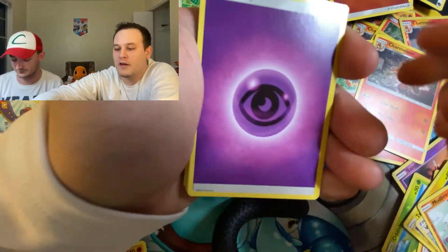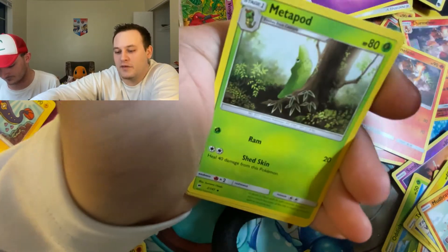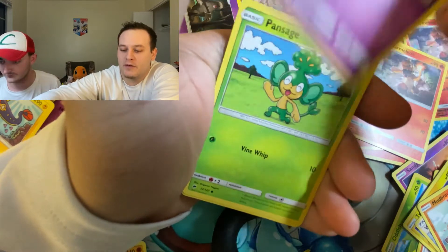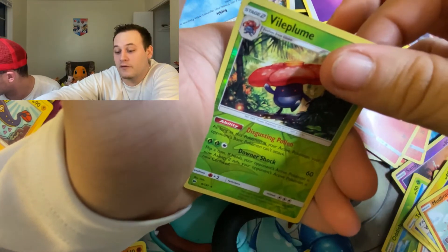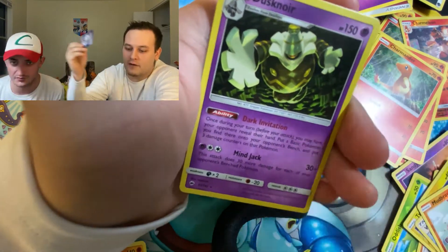And Psychic Energy, Noctowl, Dusclops, Metapod, Pikachu, Espeon, Pansage, Merrill, Charmander, Vileplume Reverse Rare, and another Holographic Rare. Well, that's it for today's video, guys.